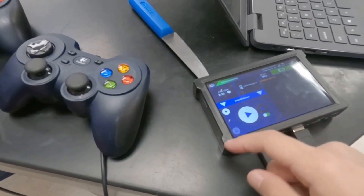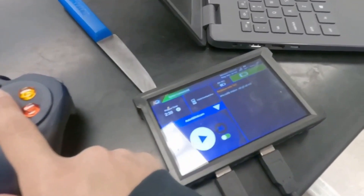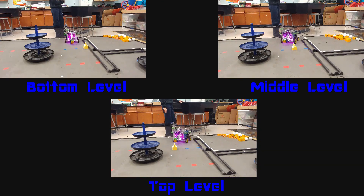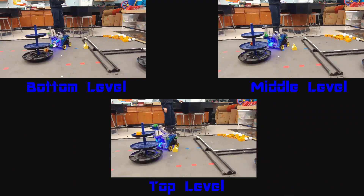For our autonomous, we've created several instances so we don't clash with our alliance partners. For example, selecting the delay time and parking location, which is printed on the driver hub. Our robot then uses a distance sensor to detect if a freight is pressing against it. If it is, then it becomes pink, and when it releases, it goes back to blue.